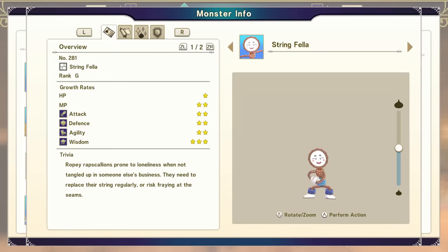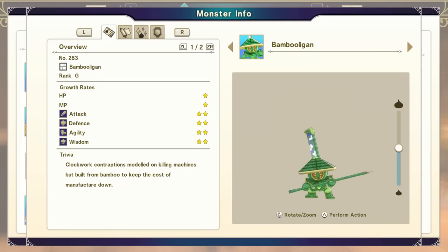You're going to take a Bag O' Laughs and a Leery Lout and combine them together to get a Stringfella. Make sure before you do the combination that it is a Stringfella. Next, we need to take the Exoskeleton we made at the very beginning and combine that with the Stringfella. That is going to give us the Bam Bulligan. Make sure you are getting a Bam Bulligan before you do the synthesis.